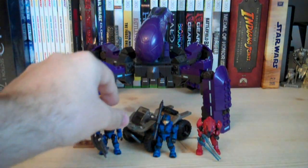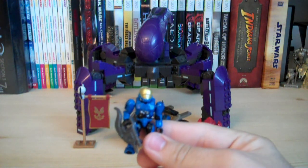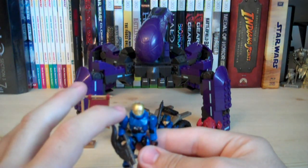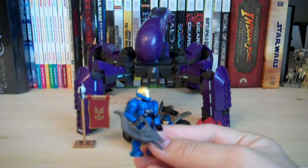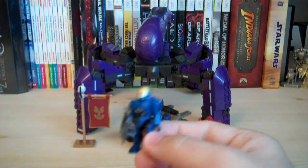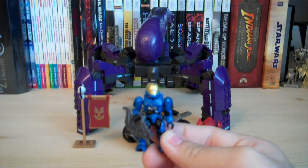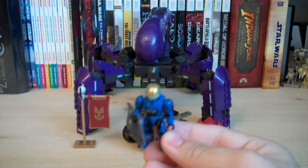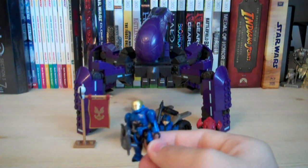Now for the Blue Team minifigures — the EVA Spartan. This is about the fourth time we've seen this figure. The new armor pieces are the head, torso, and shoulder plates, representing the EVA Spartan from Halo 3, not Halo Reach. The weapon he comes with is a Brute Shot, molded in gray plastic. He has a peghole on the back. The paint job is a slightly darker blue than other Blue Team minifigures, with really nice gold paint on the visor and darker gold secondary details. Articulation is the same as the Combat Elite.